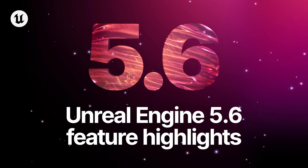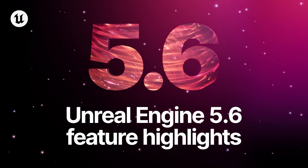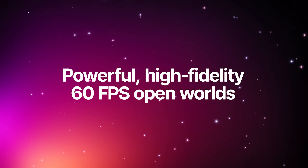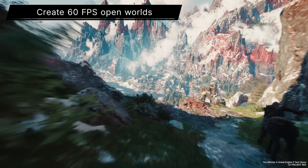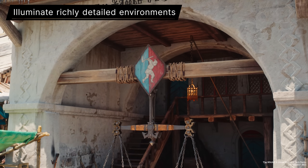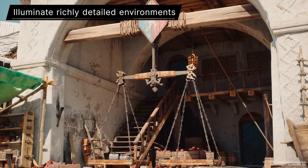Hey everyone, get ready to build bigger and create faster. Unreal Engine 5.6 is here. Create 60fps open worlds that run seamlessly on current generation hardware. Illuminate richly detailed environments with hardware ray tracing enhancements that boost Lumen global illumination performance.